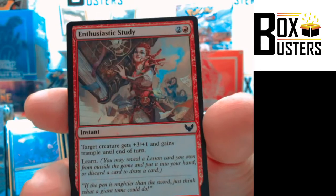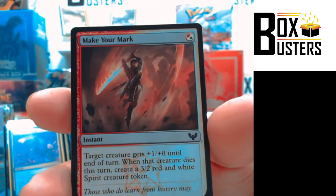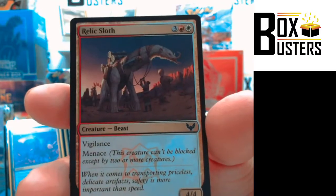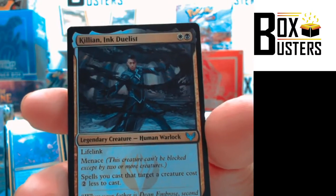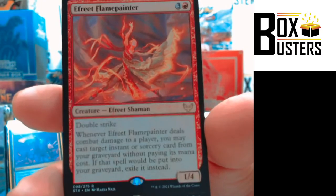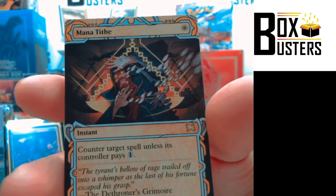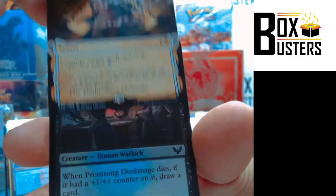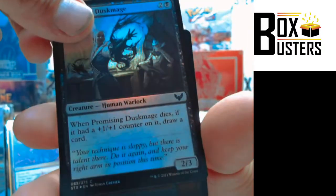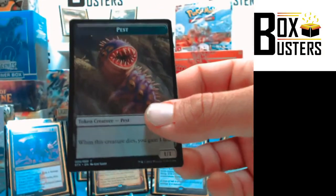Elemental Summoning, Lorehole Campus, Enthusiastic Study, Twin Scroll Shaman, Make Your Mark, Relic Sloth. Killian Ink Duelist — Uncommon. Reflective Golem — Uncommon. Efri Flame Painter — Rare. Manative — Rare, Alternate Art. Promising Dusk Mage — Uncommon, foil. And a pest token.